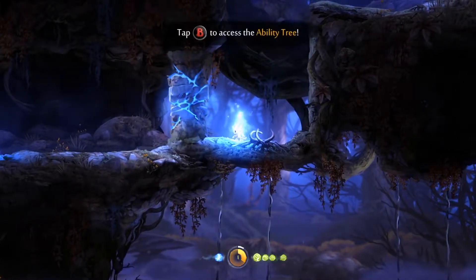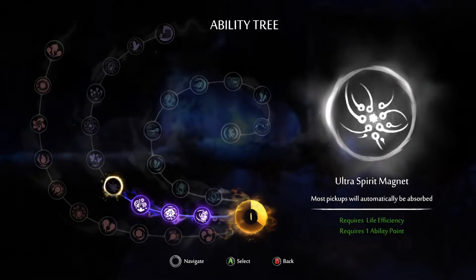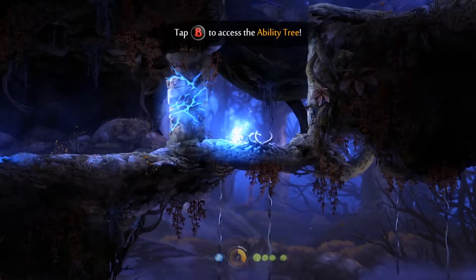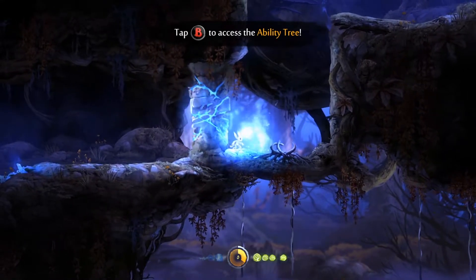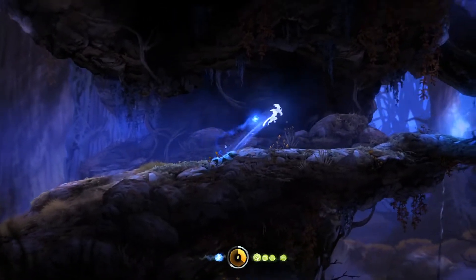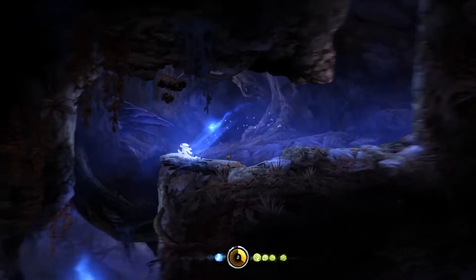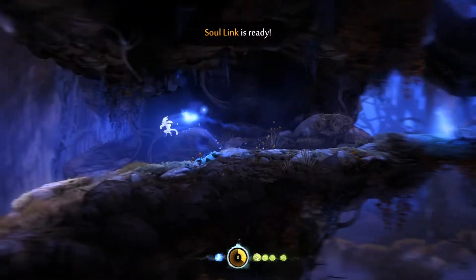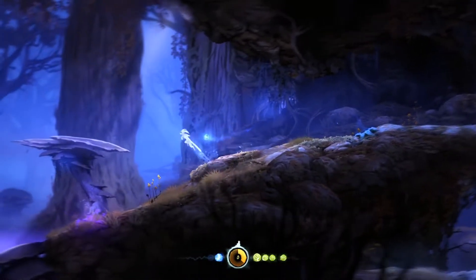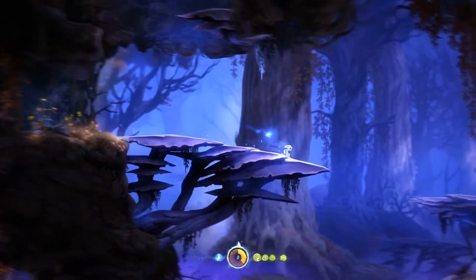We also got an ability point. The Ultra Spirit Magnet — so that was a big Spirit Light container. Spirit Light: we get them from enemies, we get them from things on the ground sometimes, or some of the vegetation that we can destroy. When we destroy that guy, we just got a bunch of Spirit Light. We also find them as containers in the world.